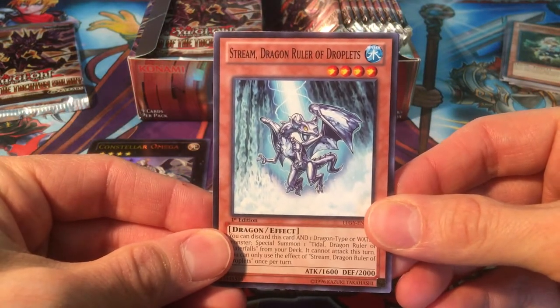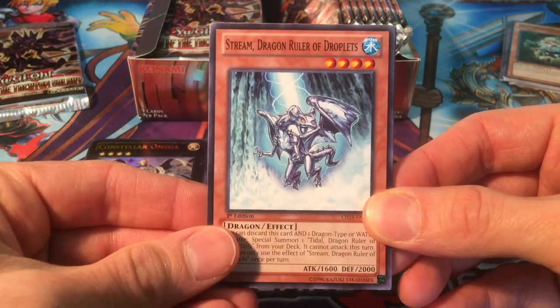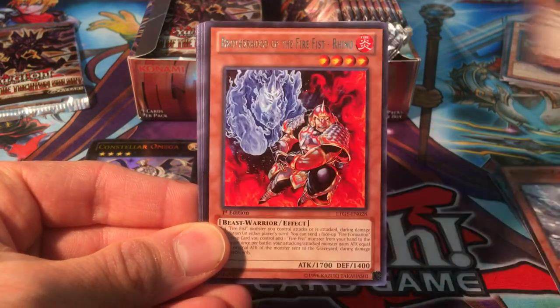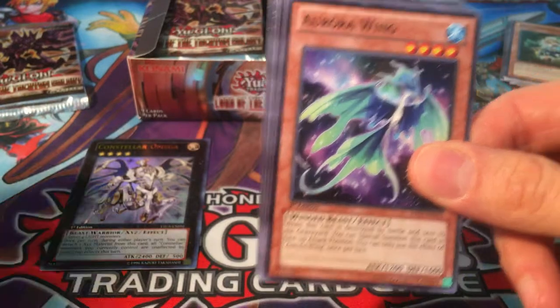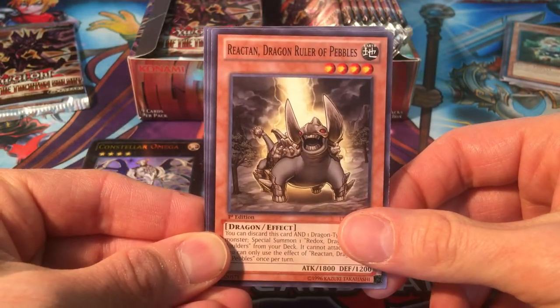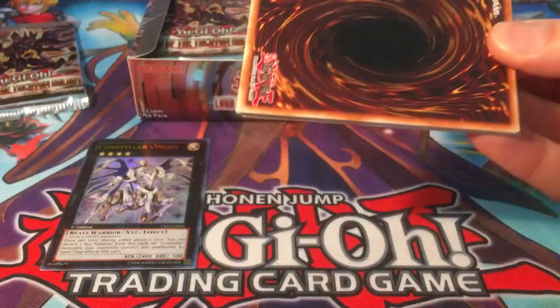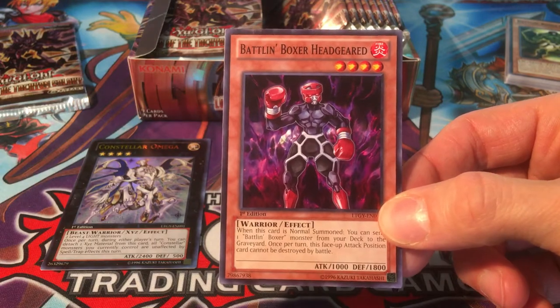We got Stream, Dragon Ruler of Droplets — precursor to Tidal, Dragon Ruler of Waterfalls — his baby form. Abyss Scale of the Mizuchi, Blizzard Falcon, Sonic Warrior, and Brotherhood of the Fire Fist Rhino. And Aurora Wing. Reactant, Dragon Ruler of Pebbles, King of the Feral Imps. Battlin' Boxer Glass Jaw. I'd like to see the Fire Fist archetype get a link monster — I have a lot of the Brotherhood of the Fire Fist cards and I'd like to actually build a deck out of them, but you can't do much anymore without those links. Hopefully we'll see a link monster for that soon.